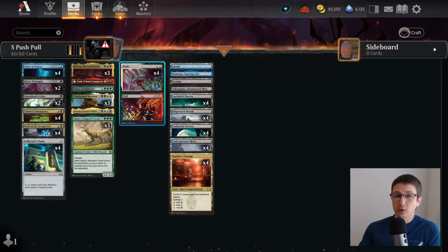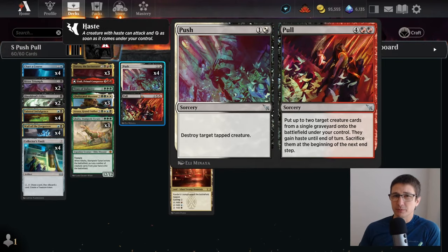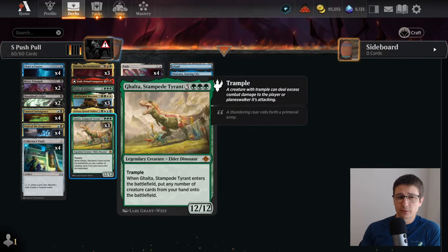So we have push-pull. If you're not familiar, we're going to be using the poll — you get two creatures from any graveyard, put them onto play with haste, then sacrifice them at the end of the turn. These are good with ETB or just really big creatures so that you can win on the spot.